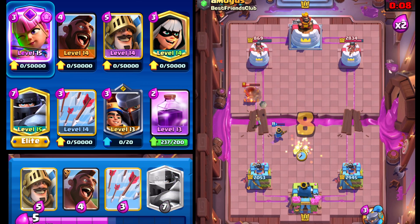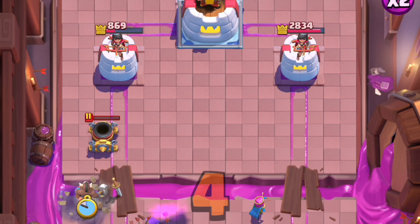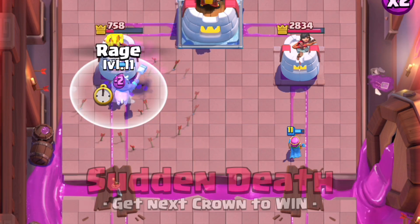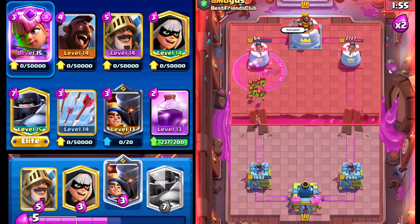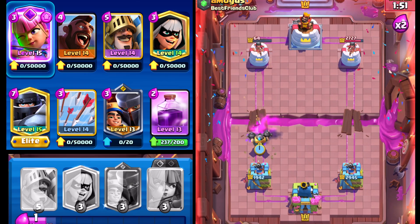We'll go Archers — don't really think we needed it. He's going to Arrow it down anyway, but that's okay. We'll Arrow this to get rid of the Archers. All he's got is Goblins afterwards, and if I Rage it up I get one more hit — nice. All we need to do now is just cycle back and he knows it — good game, well played.